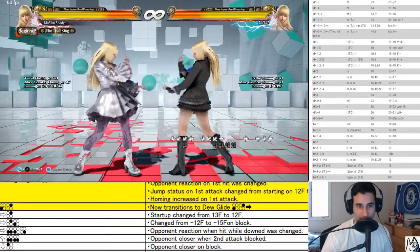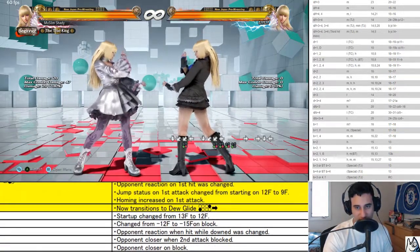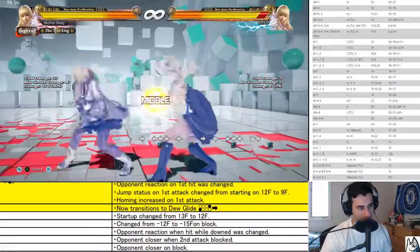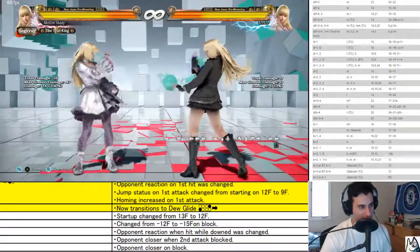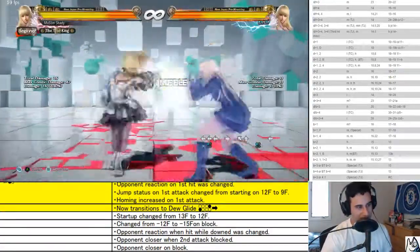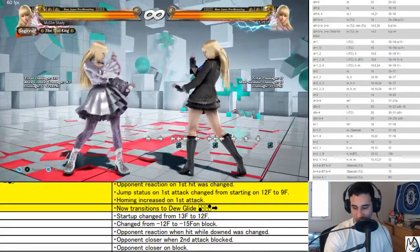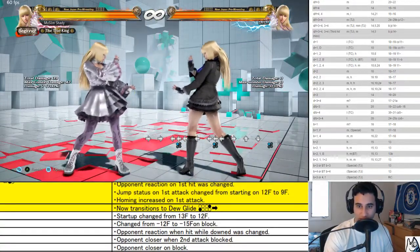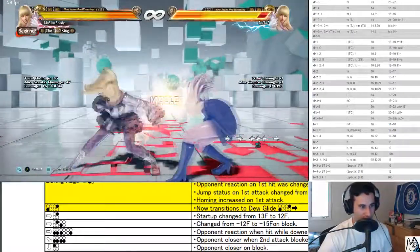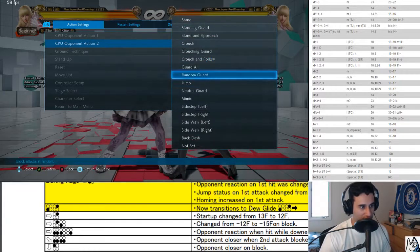Back 1 dew glide transition can now be performed three frames slower. Maybe they thought the crouch cancel was abusive. It might also be that it's easier to do combos on the wall with it — like back 1 dew glide into something on the wall.